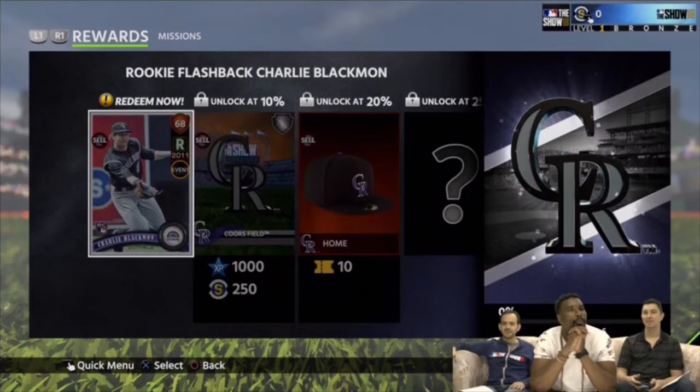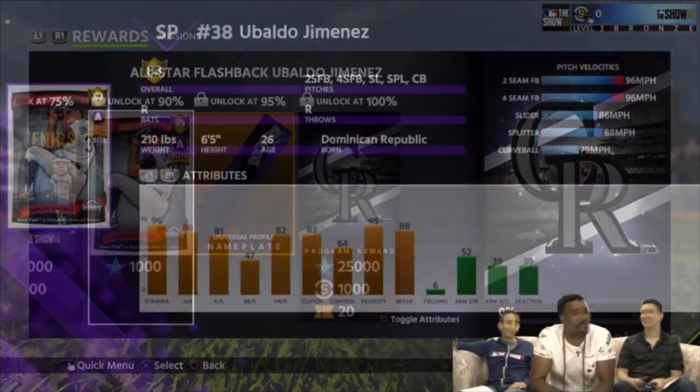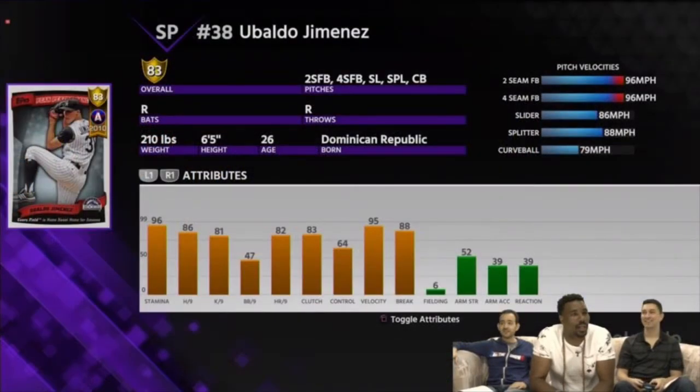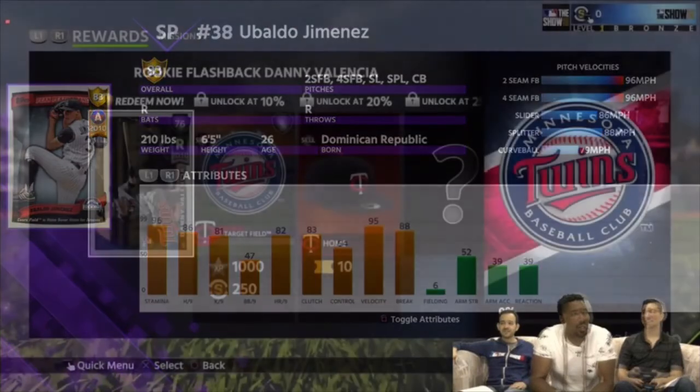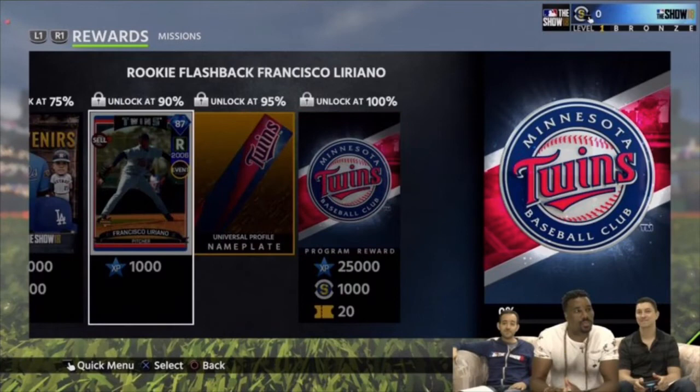As you guys saw, the last player is not completely 100% revealed — you keep seeing the team logo, like the Rockies, and the program itself which becomes a souvenir. If you go to your inventory, souvenirs can be sold. The cool thing is that five Team Epic programs will get you a five percent bonus toward any Immortal that you want.